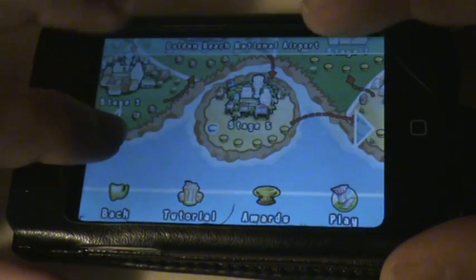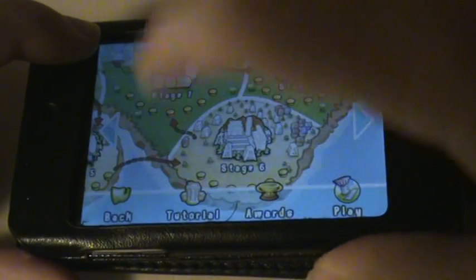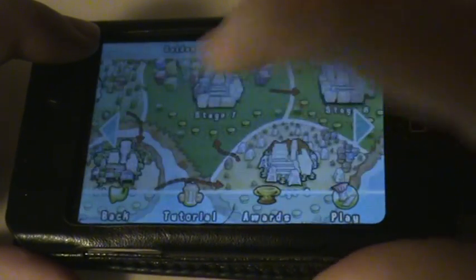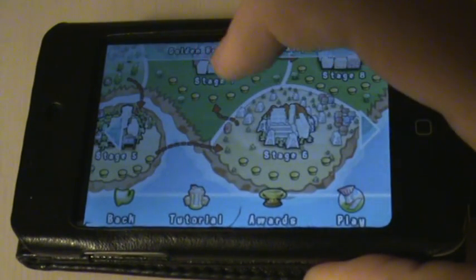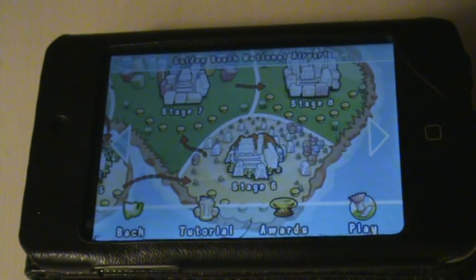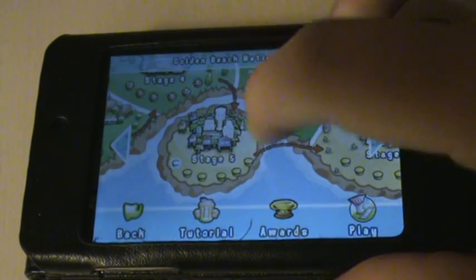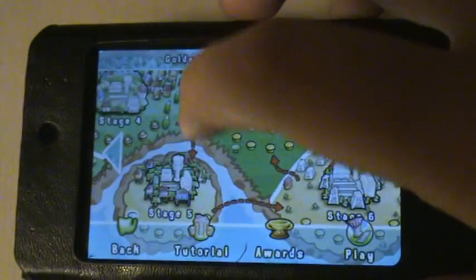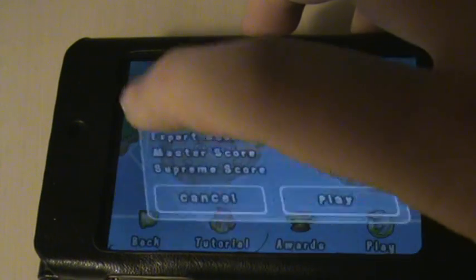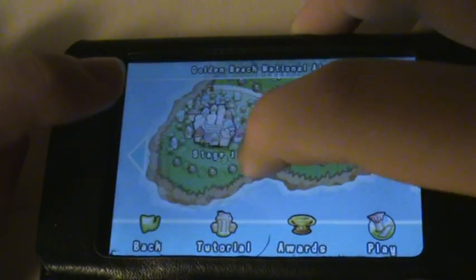Airport Mania, the full version, has eight stages or eight different airports, each with five to eight levels on them. Most of them have five or six, but the last two have eight, which makes about 50 levels altogether to complete. In order to unlock the next stage, you have to complete the current one.